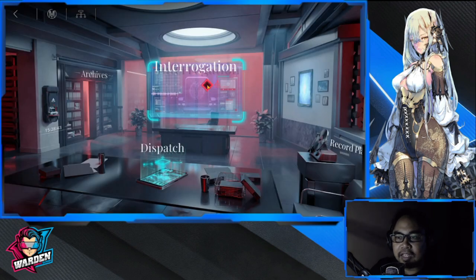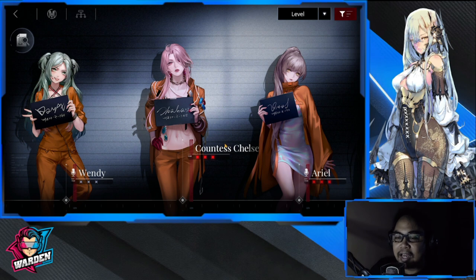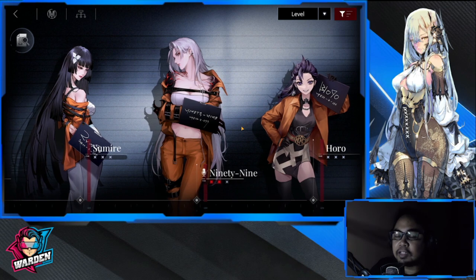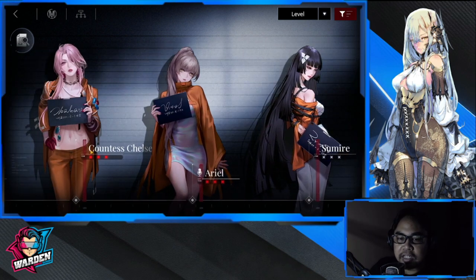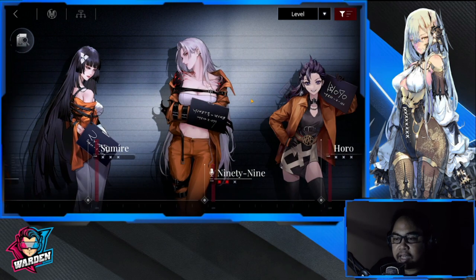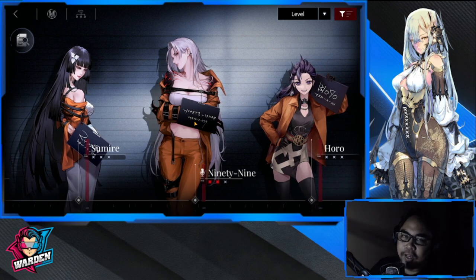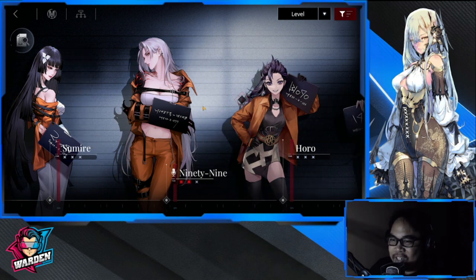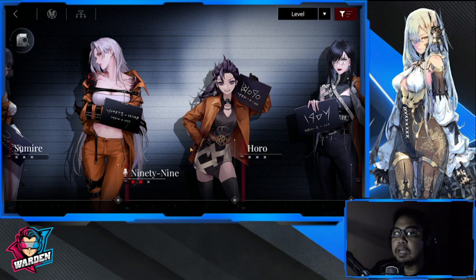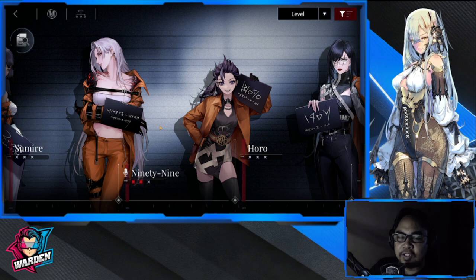The last part of the Bureau is the interrogation. I was actually surprised to see the backstory of the sinners. I already tried some of them and finished the interrogation for Chelsea, Ariel, and 99. One tip — 99's backstory is a bit creepy, so take my word for it. It's very interesting how they tell each character's story through interrogation.